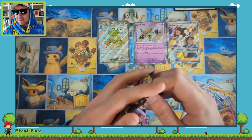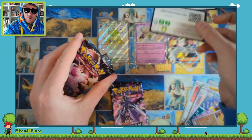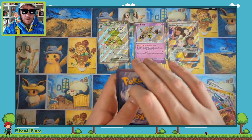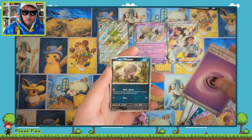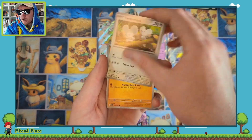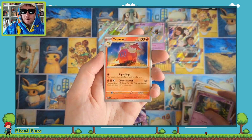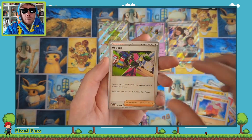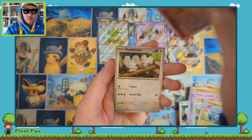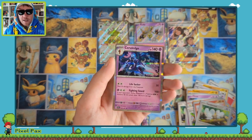We are on our penultimate pack — can we keep the luck going? And one from the back. We have a Thunder Mouse, Monkey, Little, Camerot, Atticus, Don Plan, Numel Reverse — ooh! — Thunder Mouse Reverse, and a Cerulege Hollow.